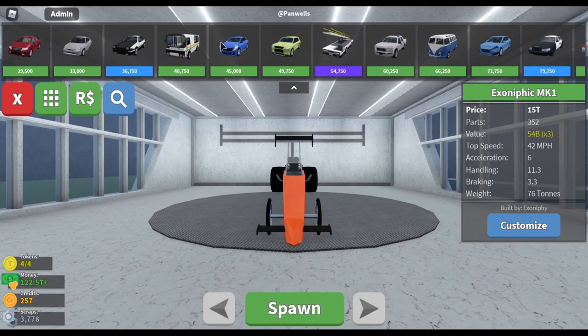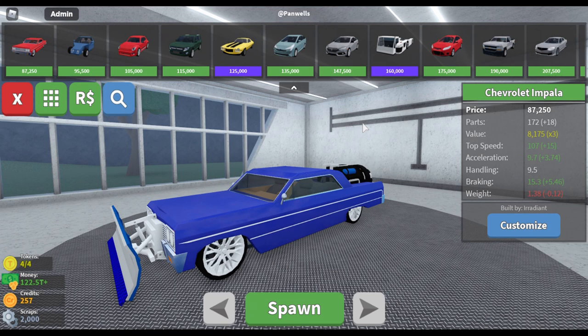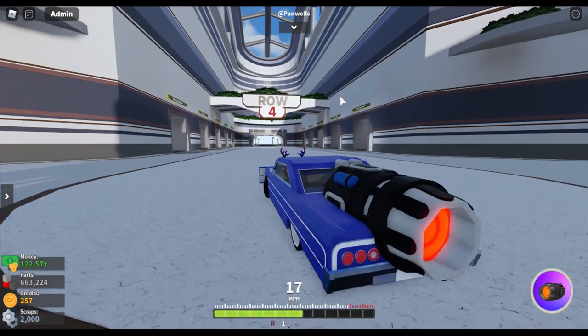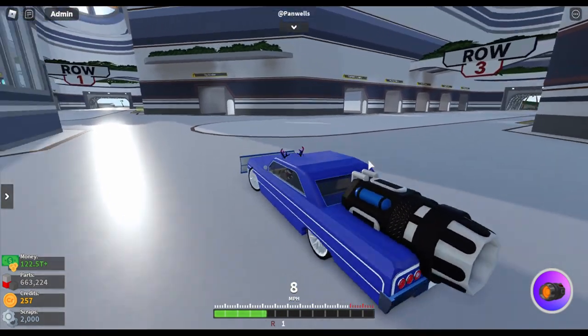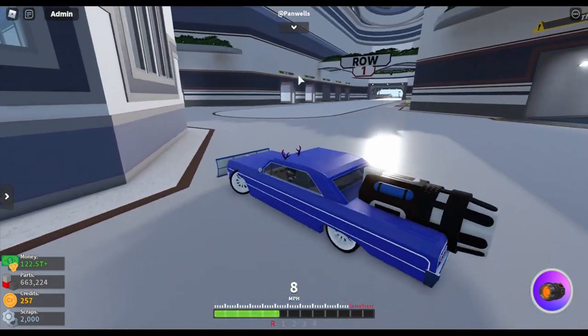Next up, the changes for update 31. I'm using the Chevy Impala as an example — this is probably my most driven car in Car Crushers 2. I just like the style of it, it's not the fastest thing but it steers well, and it's my first pick when I want to have fun driving around.